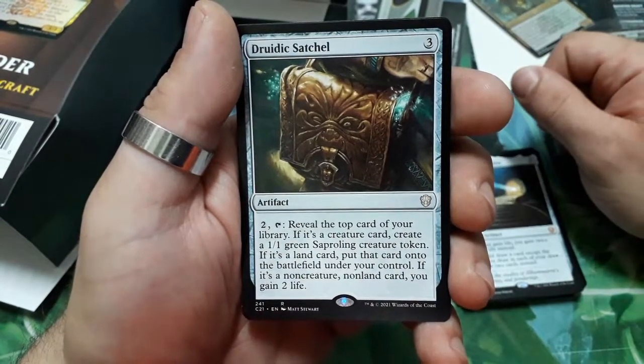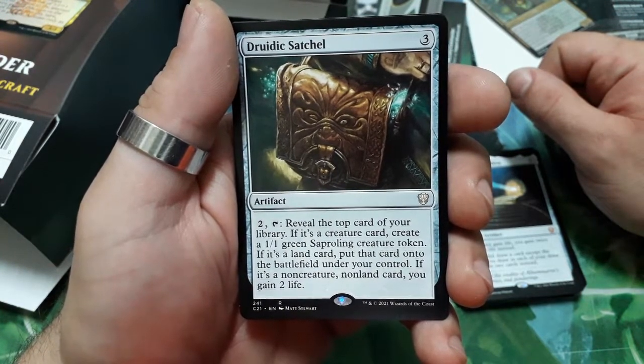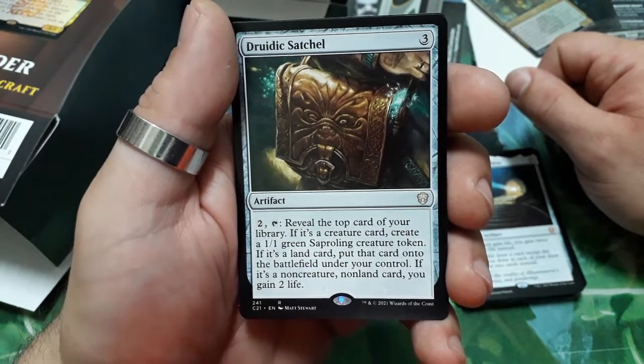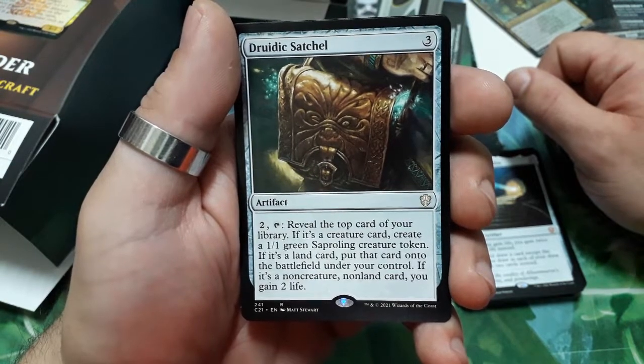Gyrudic Staff Shell — three drops. For two, tap: reveal the top card of your library. If it is a creature card, create a 1/1 green Saproling creature token. If it is a land card, put it onto the battlefield under your control. If it is a non-creature, non-land card, you gain two life.